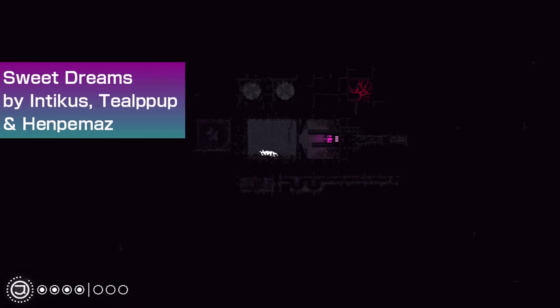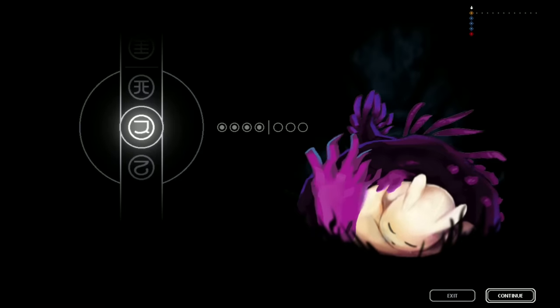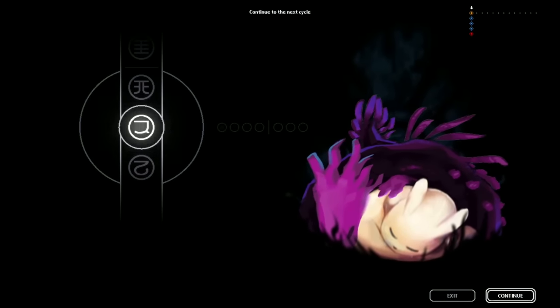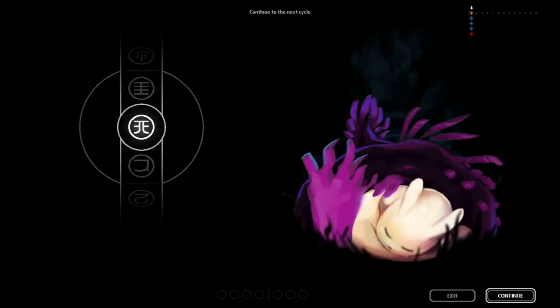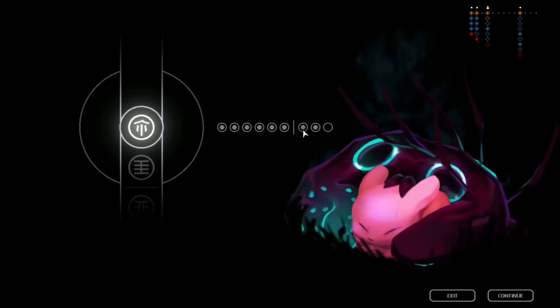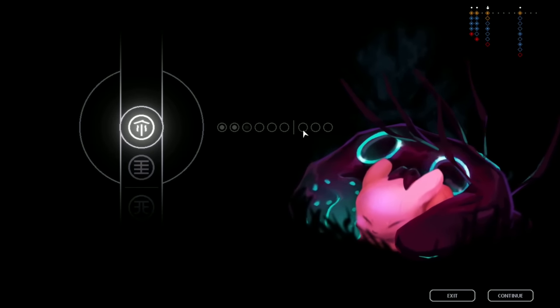Sweet Dreams by Inticus, Teal, Pup, and Henpamaz is a very simple, cute mod that adds a unique sleep screen when hibernating with a tamed lizard. A unique music track will also play on the hibernation screen, which will change depending on what lizard is present. Overall, a really nice mod with cool music and art. However, it doesn't work with Downpour slug cats or Downpour lizards.